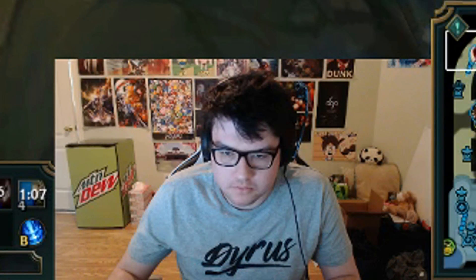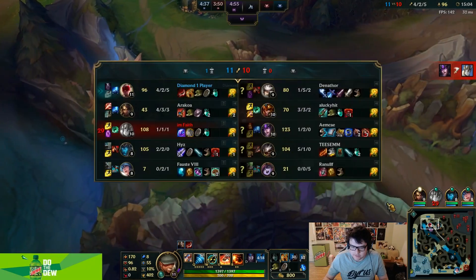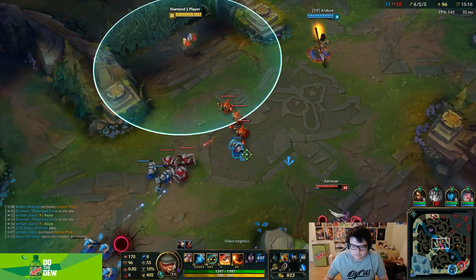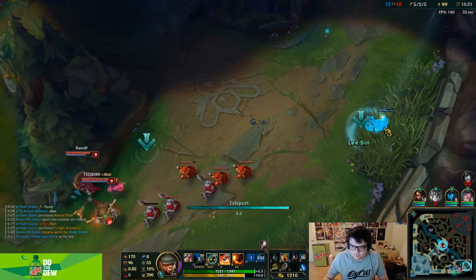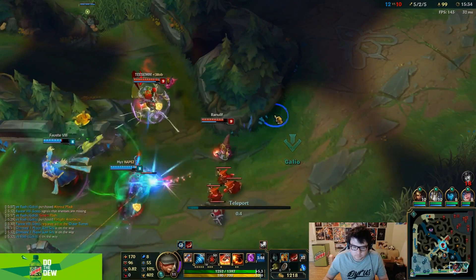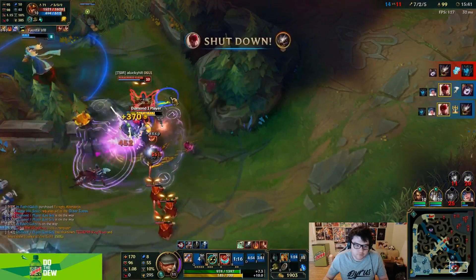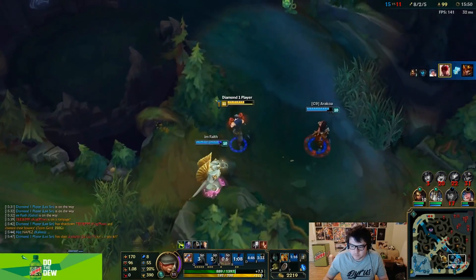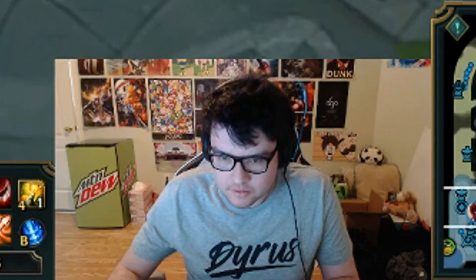Our mid laner still lost the game after all the time we camped mid. Crazy. As many would say, yikes. I need the Hexdrinker for Syndra and Cog later.